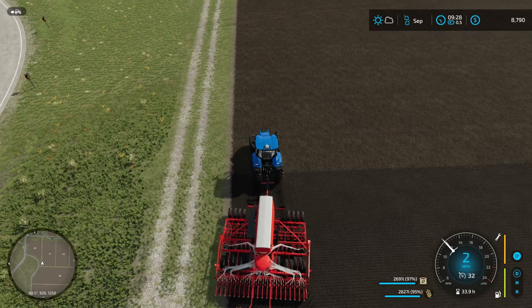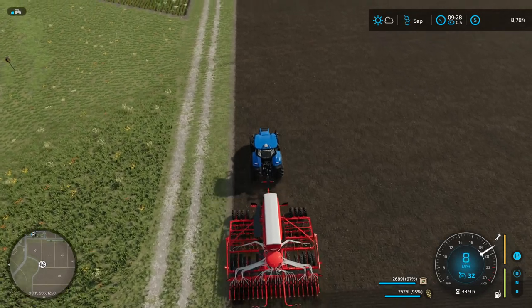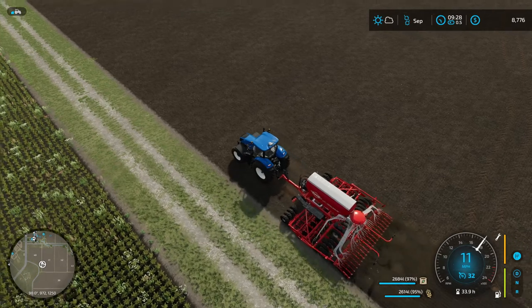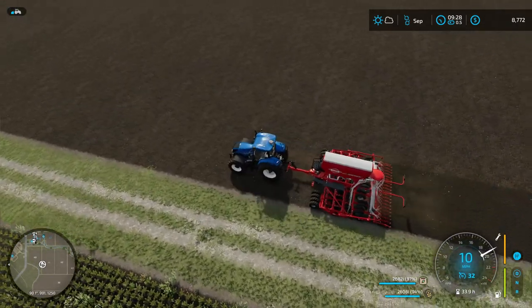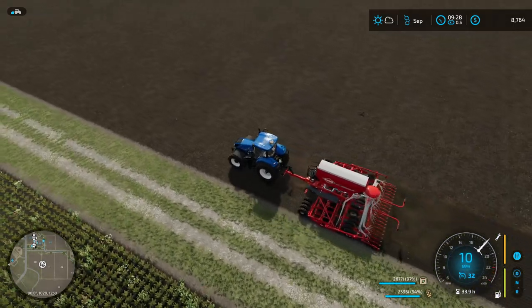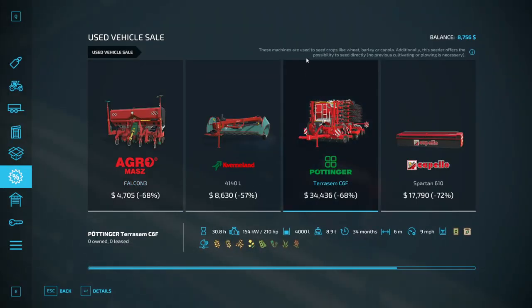Next up, when it comes time to buy equipment, research that equipment and find out exactly what it does before you buy it. You can discover new equipment by doing contracts. For example, here we have a direct drill that is both fertilizing and seeding, whereas ours only does seeding — but this is way out of our price range. If you hover over an item, it'll tell you what it does. So this seeder, the one we're using now, can direct seed with no cultivation needed. It also gives you important information like horsepower and how much seed and fertilizer it contains.